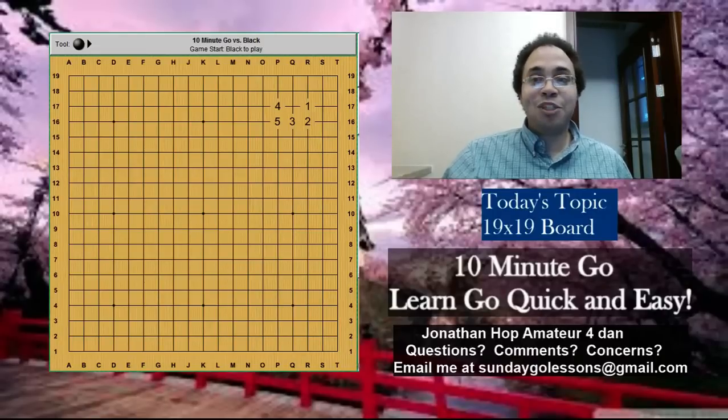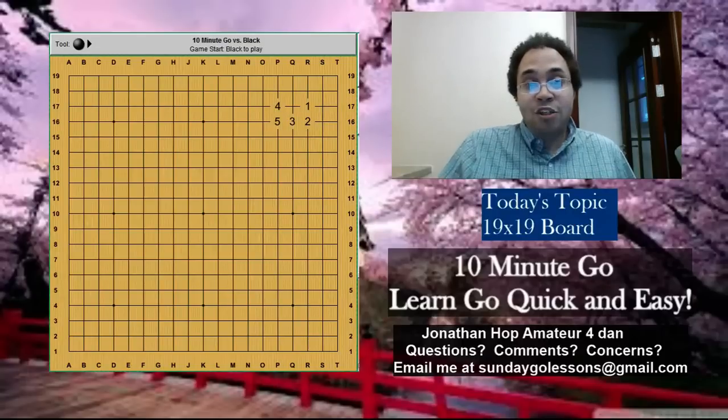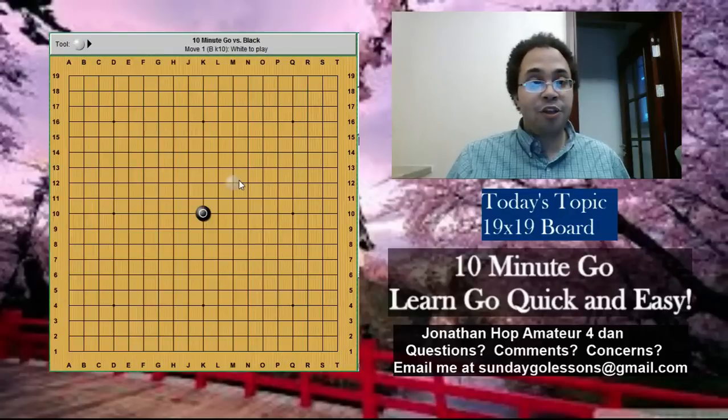Every move counts. You can't move a stone unless it's being captured, so you need to decide in the beginning what is your strategy. You don't have to play any of these. There are professional games where people play straight in the middle — it's a much harder game. You don't have a corner; you're saying you want to fight. If you like fighting and you can read out ladders and you know a lot of standard sequences, go for it.